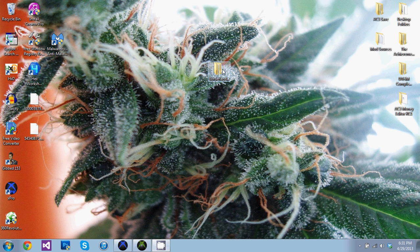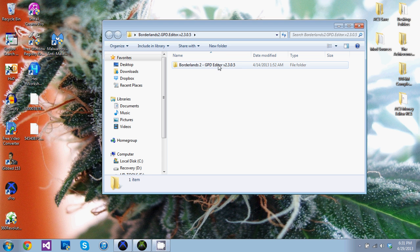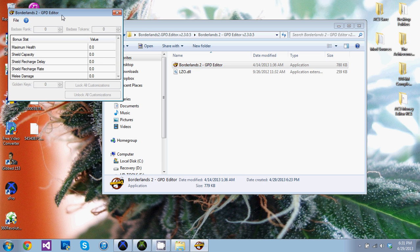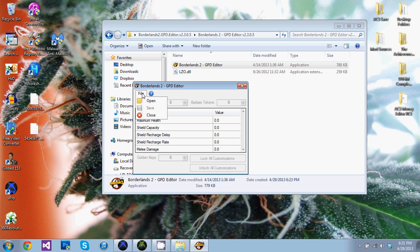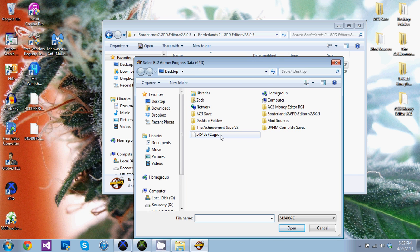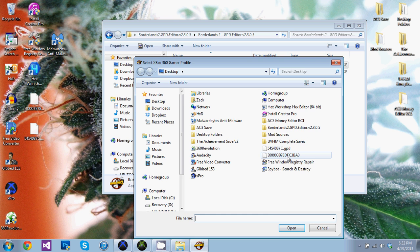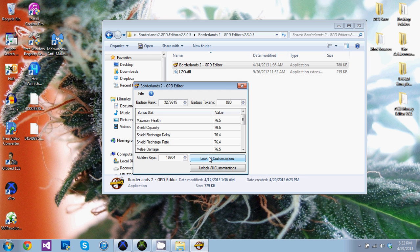Now gonna open up the Profile Editor, or GPT Editor, and click File > Open. I'm sure you guys know this, but I'll say it anyway. And there you go — here's all your stuff loaded.